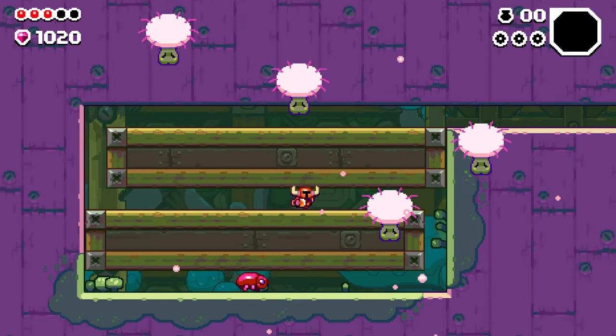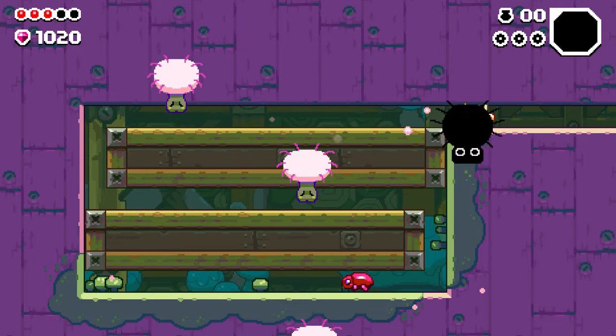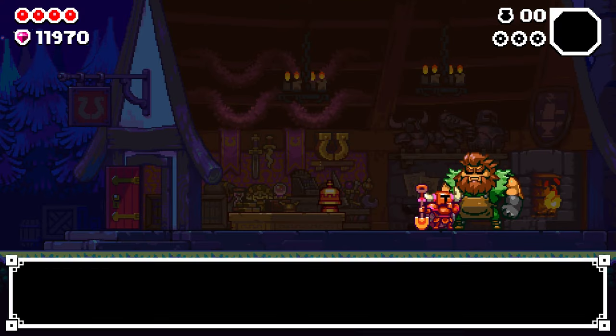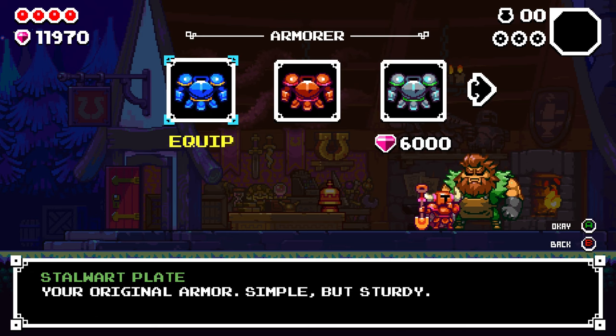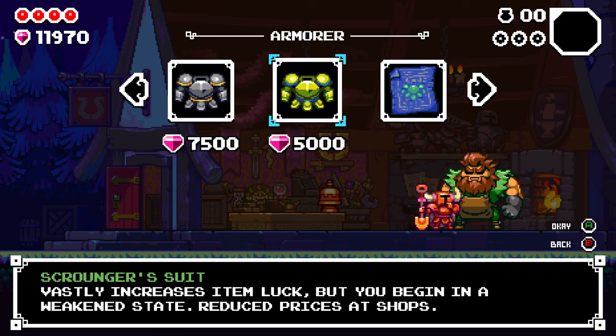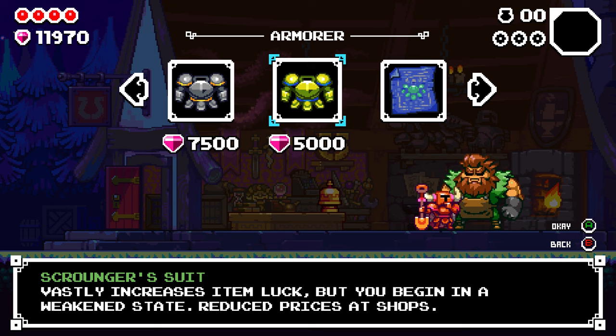Once you've got it, you can go back out. If you equip the armor right away, you don't have to finish your run — simply go back to the surface and it'll be ready. The Scrounger suit costs 5,000 and vastly increases your item luck, but you begin in a weakened state with reduced shop prices. This is a great challenge run and also good if you feel like you're not getting enough items. Highly recommended, though you can't take as many risks with health cut in half.